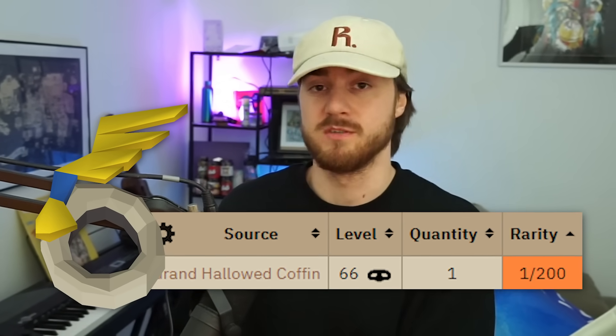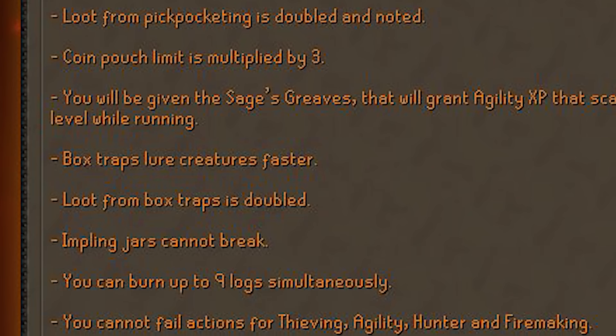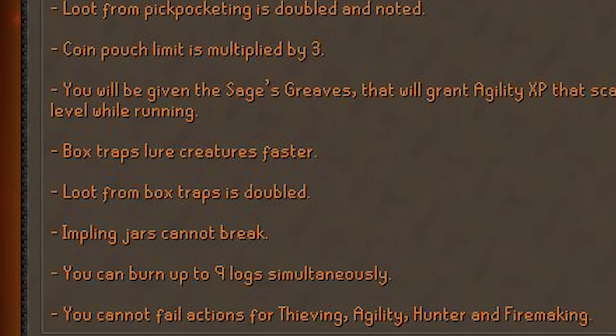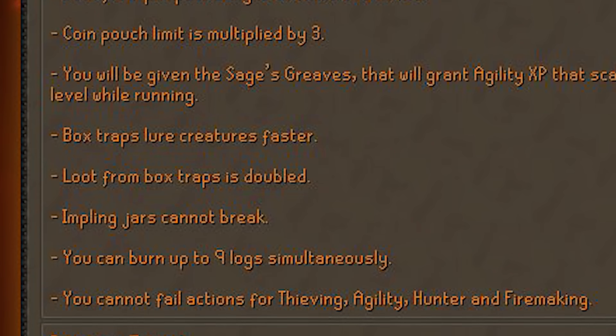But don't get too excited, because I personally feel like this relic might be bait. Sure, passive agility XP sounds nice, but in the past we've had tasks for rooftop agility courses. And if you have Morytania, by the time you get a ring of endurance from the Sepulchre, you'll probably already have 99 agility. The other effects are okay — bird snares lure creatures faster and you get double loot, impling jars cannot break, and you burn 9 logs simultaneously. Overall, a solid first pick.